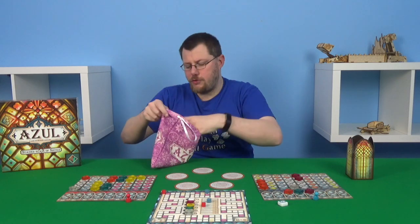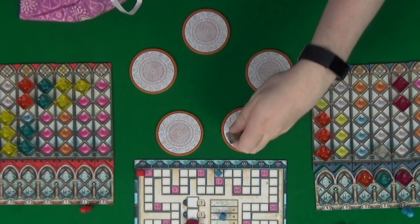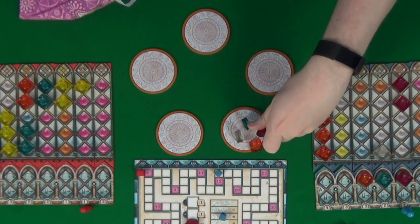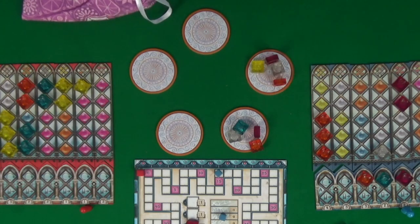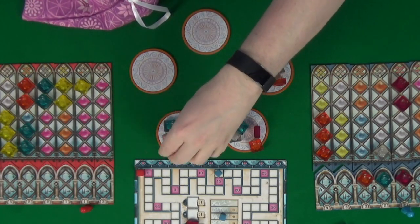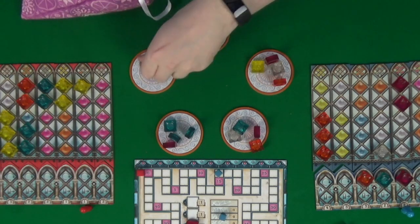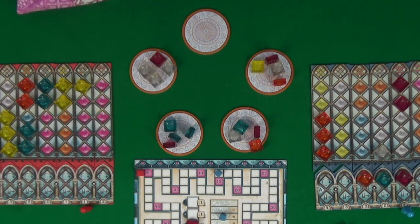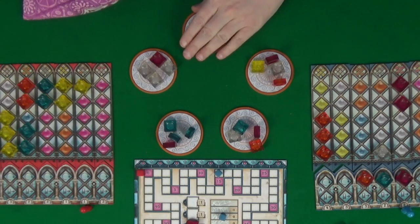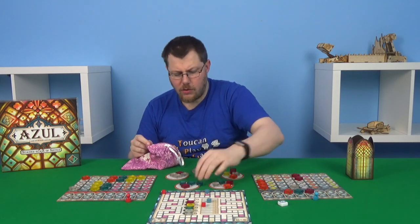We get rid of our bonus tile and put new tiles out — four on each. We've got a big chunk of blue again and a big chunk of clear. Lots of clear coming out, but what we really wanted was pink — and we've got a little bit out but not a whole lot.